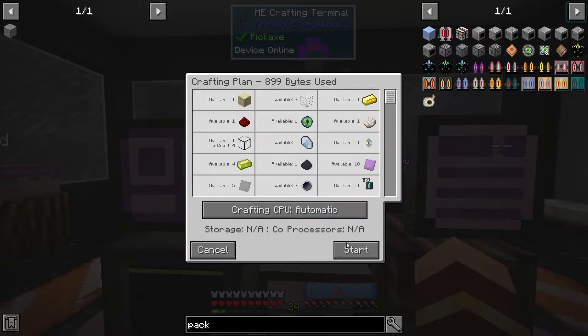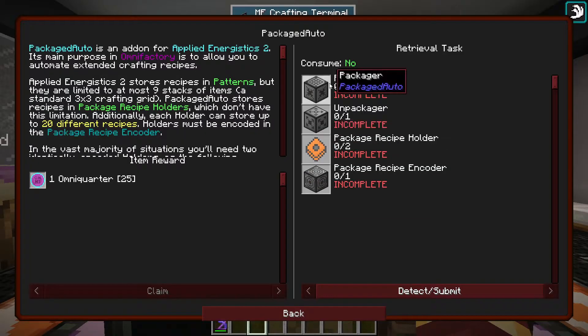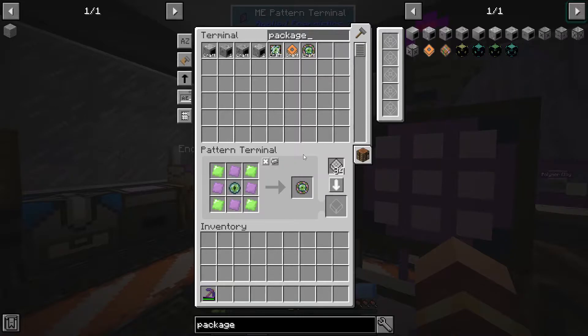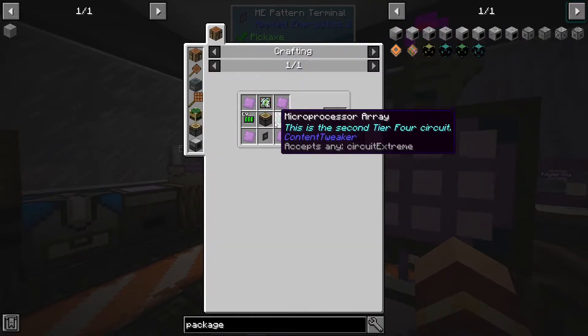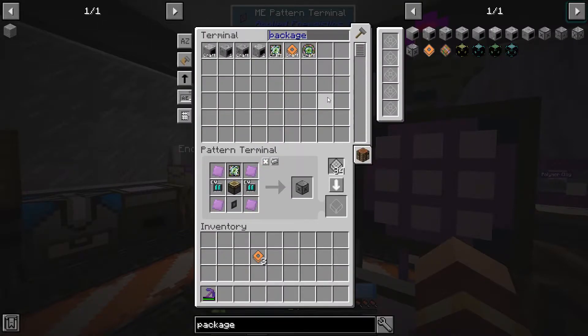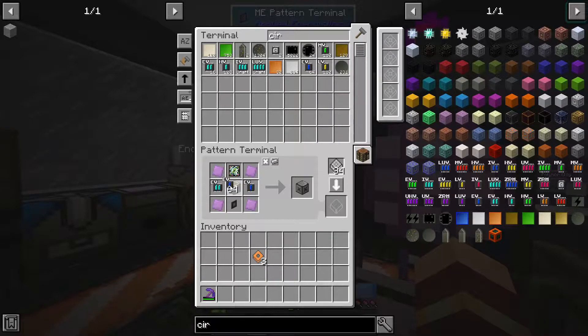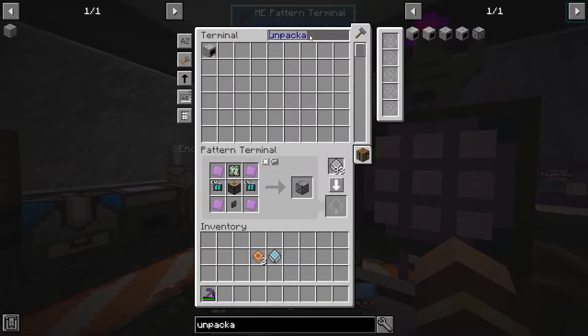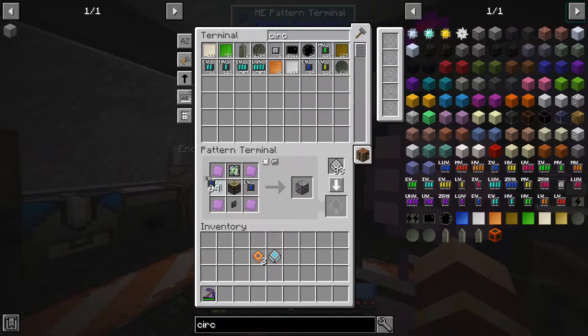What else do we need? Packager, unpackager, and encoder. We should already have all of that stuff. We can actually use our new EV circuits for this one. Packager, unpackager, and the package encoder.